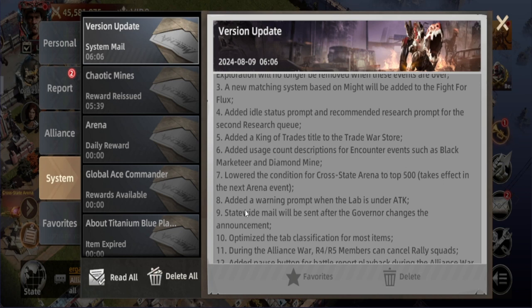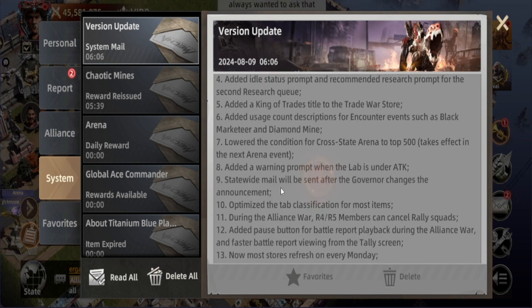The next optimization is adding a warning prompt when the lab is under attack. The lab wasn't included before, but the rest were. It's good to have this one to help keep your alliance labs protected.